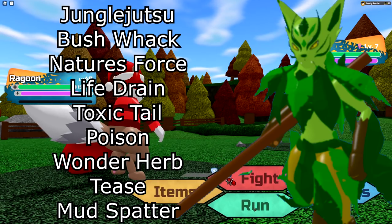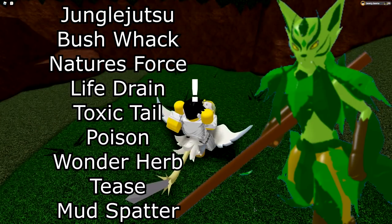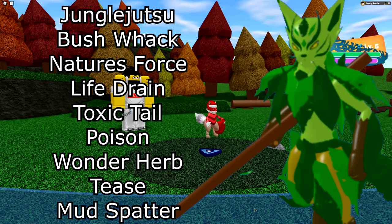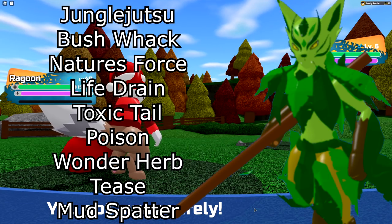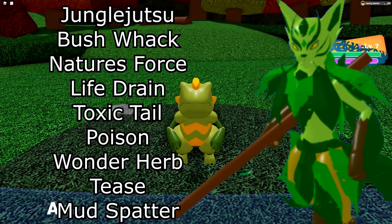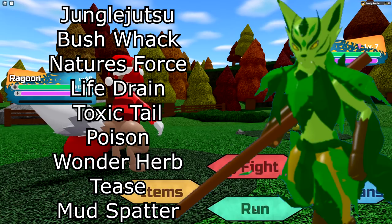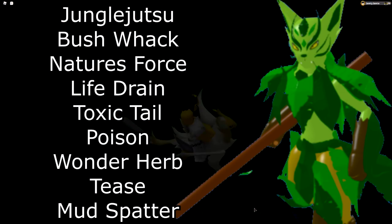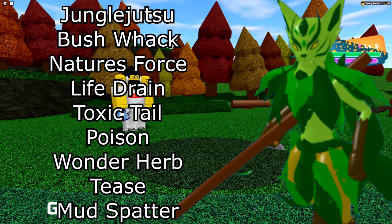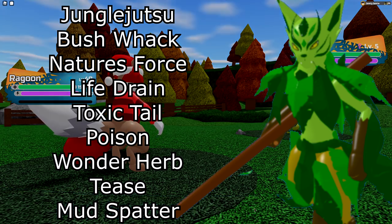Next up is Tatab. It's up to you, really, but most people run Jungle Jutsu as the main STAB move — it's basically the best move Tatab gets and it's very scary right now. For the Plant-type STAB, if you're going for a complete melee set I run Bushwhack, but you could also go for Nature's Force for damage or Life Drayden for a little recovery. I'd also recommend Toxic Tail — it doesn't do much damage but it's great for killing other Tatabs since Tatab is four times weak to Poison, so Toxic Tail one-shots them.